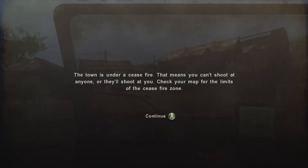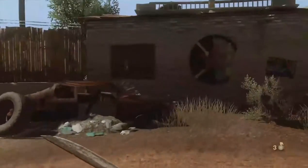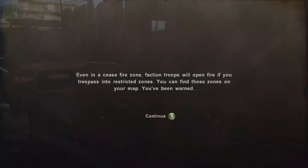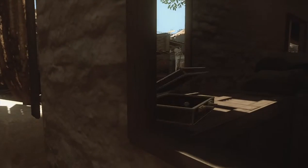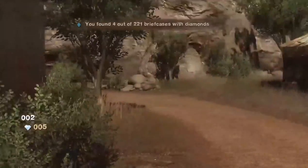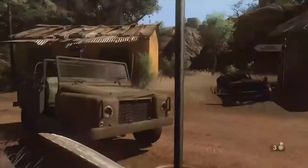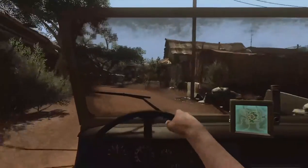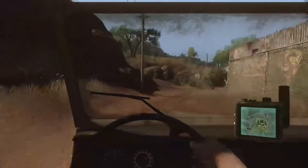Town is under ceasefire — that means you can't shoot at anyone or they'll shoot at you. Check your map for the limits of the ceasefire zone. This part to get the diamonds is very straightforward — you just walk up to it. Even in the ceasefire zone, faction troops will open fire if you trespass into restricted zones. I don't think they open fire at you straight away — they tell you to leave, and then they'll open fire if you don't.